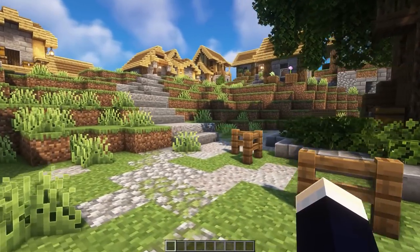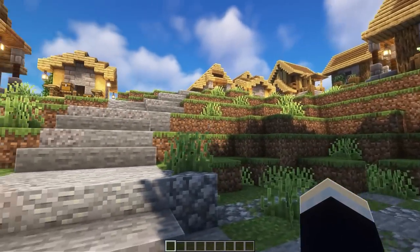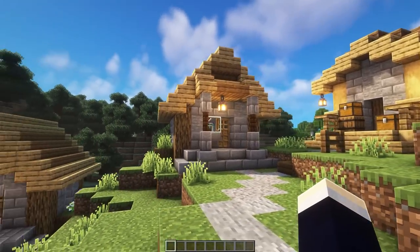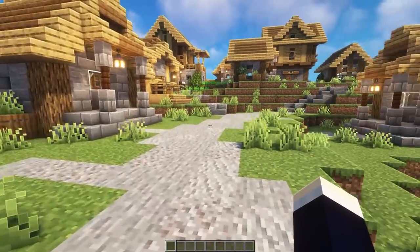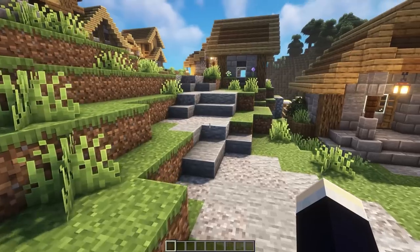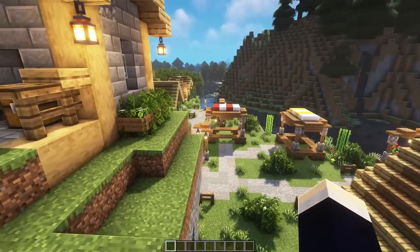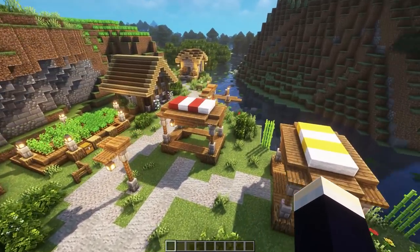The next way you can improve your Minecraft world is by upgrading a village. Maybe if you live near a village or you even started in one, why not go ahead and upgrade all of the house designs, add in a bunch more houses, and just give it some general upgrades? It's definitely a nice and easy way to improve your Minecraft world — well, it may not be the most easy way depending on the scale of the village you're going for.